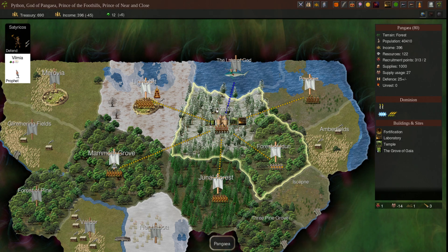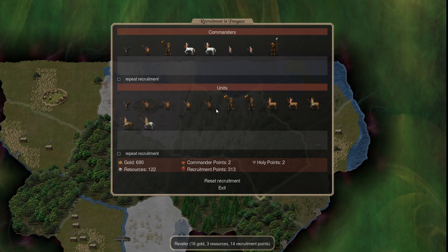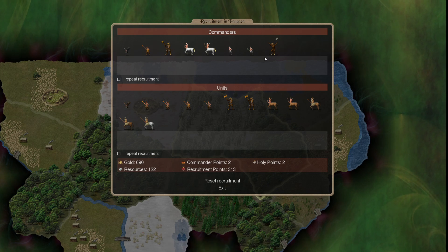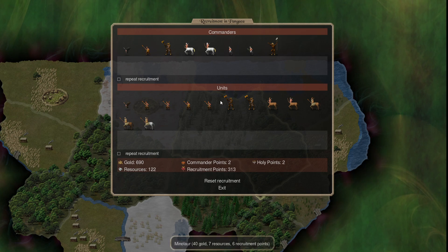Third step every turn is to recruit - always be recruiting. It's something you can easily forget. Generally you're going to want to recruit from your capital, but you can recruit from any province. Just highlight the province and hit R or click the little recruit button on the menu.